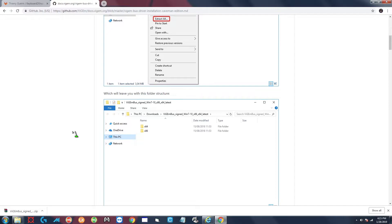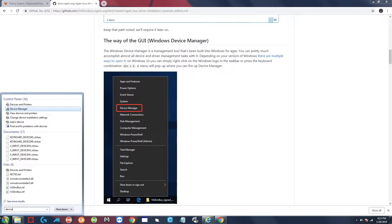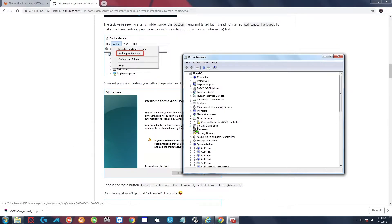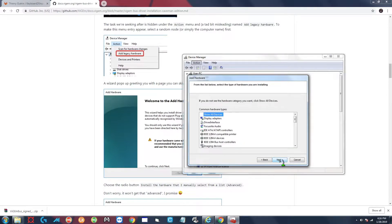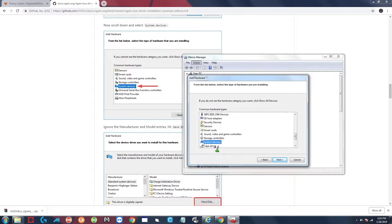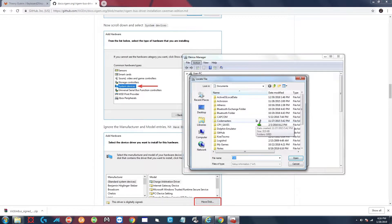Next up it's telling you to go to Device Manager, so go to search and type in 'device' - there's Device Manager. Now it tells you to go to 'Add Legacy Hardware', but if you don't have anything clicked in the tree that's not going to appear under Action. Make sure you click on your PC or any of those items, and now you can go to Add Legacy Hardware. Click Next and select 'Install the hardware that I manually select from a list', hit Next, and go down to System Devices.